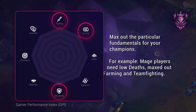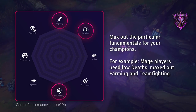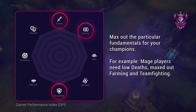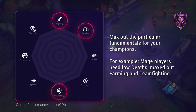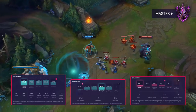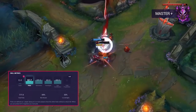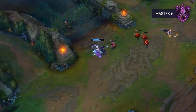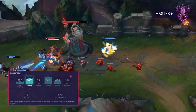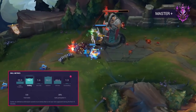For masters+, I'm not going to go into full detail as we don't have a lot of data — it mostly comes down to people having specialized into a certain playstyle or maxed out the particular fundamental for their champion pool. For example, mage players have very low deaths, maxed out farming, and very good team fighting. For the key insights: control mages should focus on farming and team fighting while being consistent with deaths. Assassin players should focus on early game fighting stats and snowballing to get picks into the mid game. Roamers should focus on roaming, impacting other lanes, and grabbing neutral objectives after kills, as they tend not to team fight or scale as well as mages.